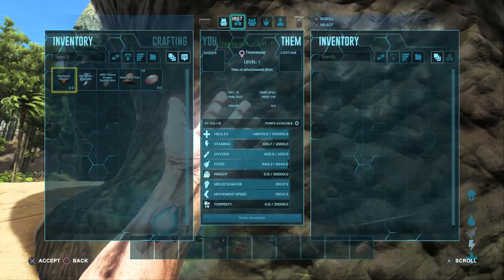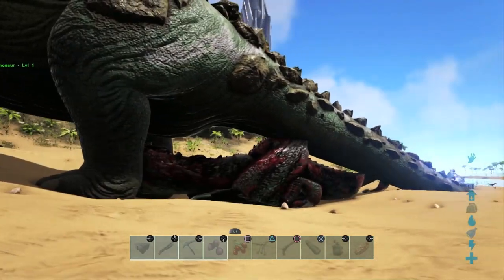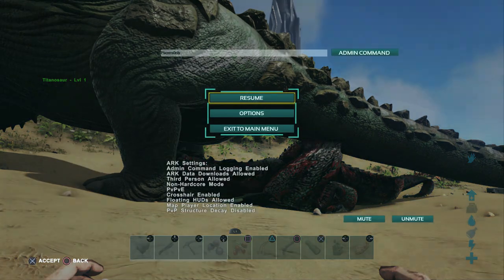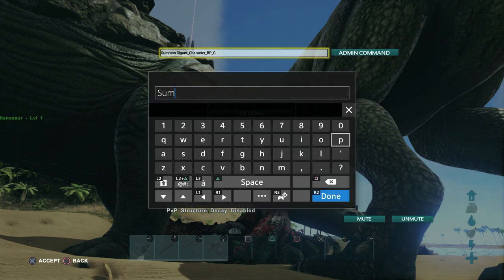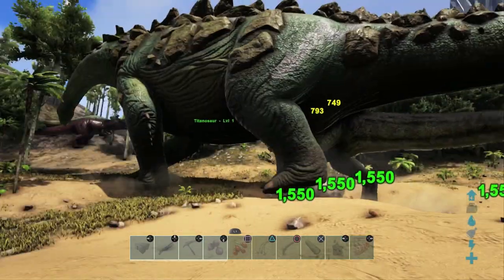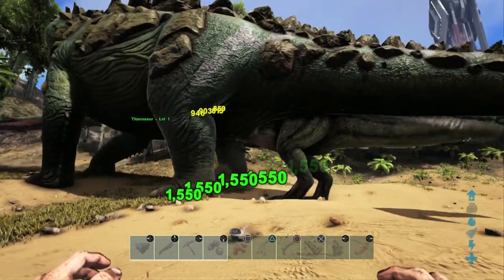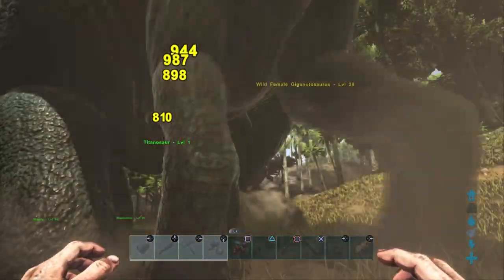The tamed Giga did deal about 20,000 health damage to the Titanosaur, which isn't bad, but still nothing. Now we're going to spawn in a wild Giga because wild Gigas are substantially more powerful than tamed Gigas and we'll see how the Titanosaur copes against one of those. The wild Giga has now been spawned in and they're looking directly at each other. The wild Giga is already doing a lot more damage than the tamed Giga — you can see the Titanosaur getting hit and the Giga getting angrier with every stomp.